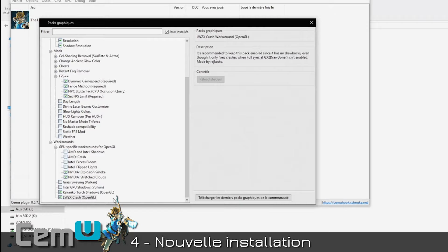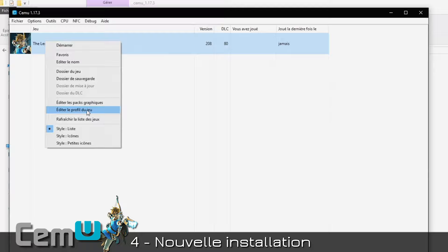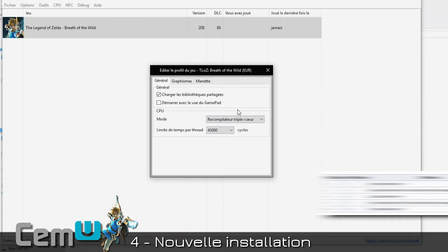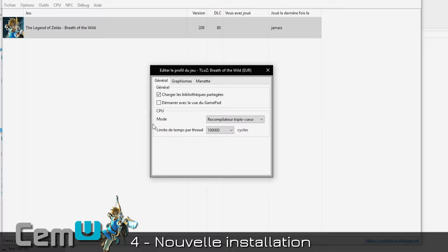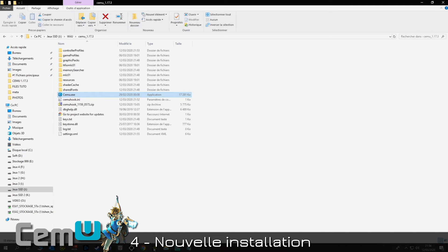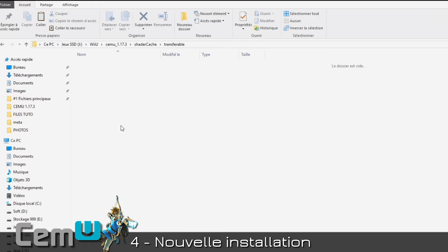Now edit the game profile: right-click on the game, Edit Game Profile. Go to Mode and set it to Triple-Core Recompiler. I'll show a small table so you can choose the mode corresponding to your processor based on core count. Then set it to 100,000 cycles. Graphics and Controller tabs — don't touch.